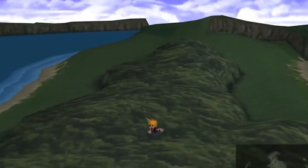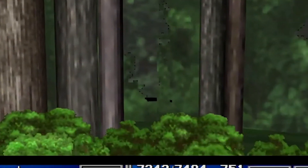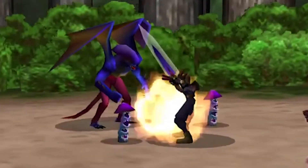In this Final Fantasy world, there is a materia called the Double Cut, and this can be a pretty powerful item in the game. Once equipped in a weapon, it can grant that character multiple attacks on each turn. It starts out as 2 attacks per turn, and once you level it up, you can get 4 attacks.